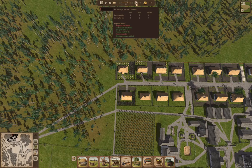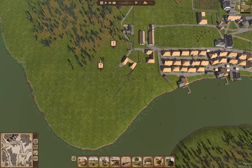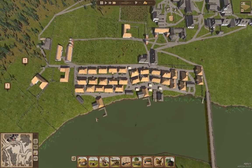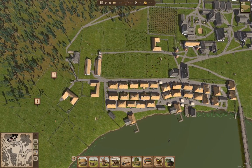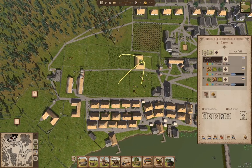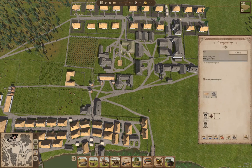Now we have three available houses. We are moving along there. Where is it? Here.